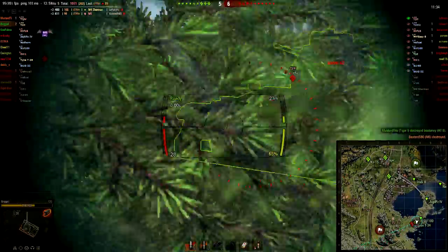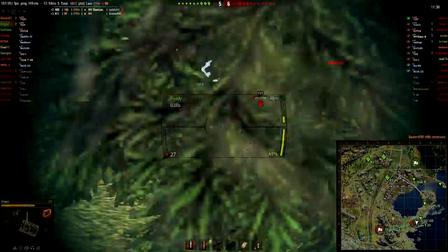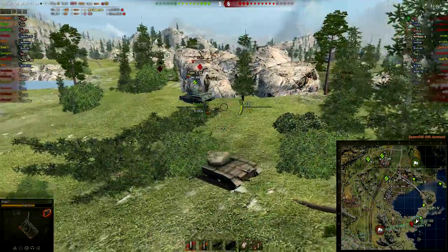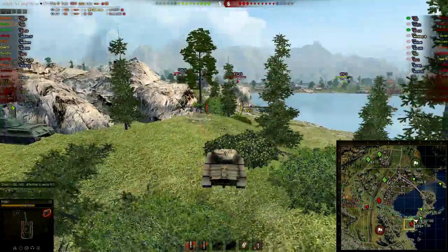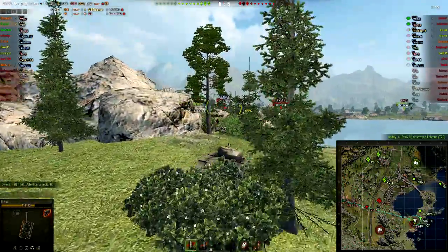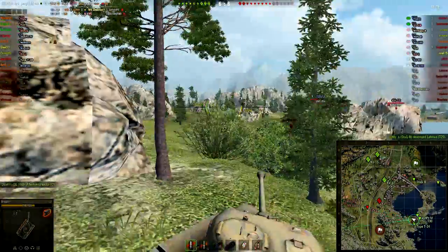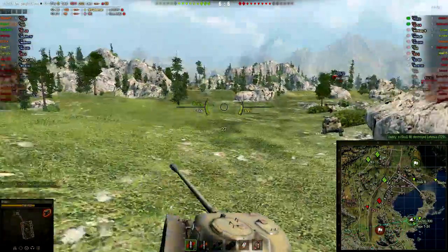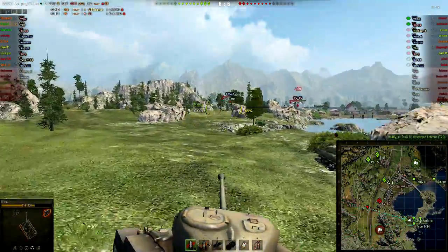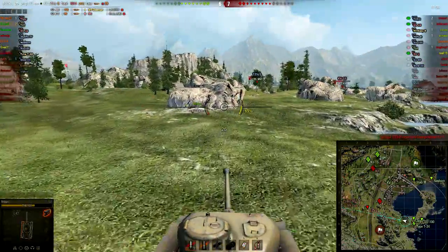The T29 has absorbed quite a lot of damage here, and although I thought that was a hit it completely missed for some strange reason. I'm now going to move around but by the time I move around it will have been destroyed by the Stug. The next point of call is to try and flank around down the bottom here and see if I can get some shots off on some of these tanks.